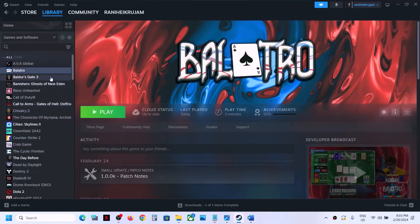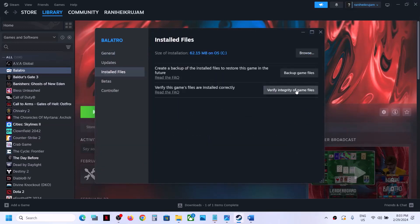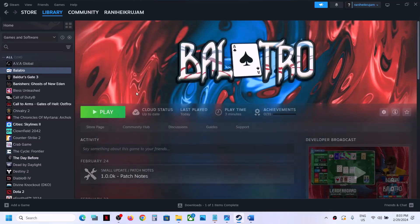The next step is to verify the game files. Go to Steam, right-click the game, select Properties, go to Local Files, and click 'Verify Integrity of Game Files.' Once the verification is done, launch the game and check.